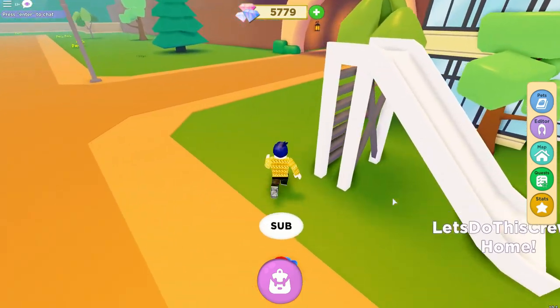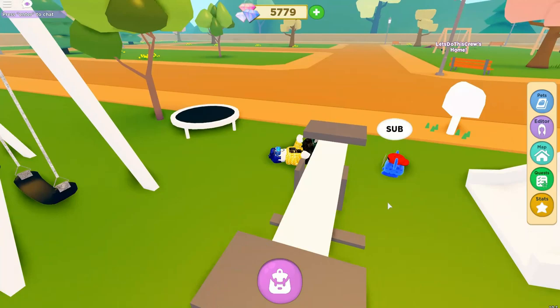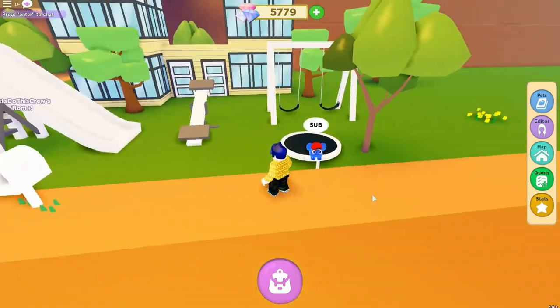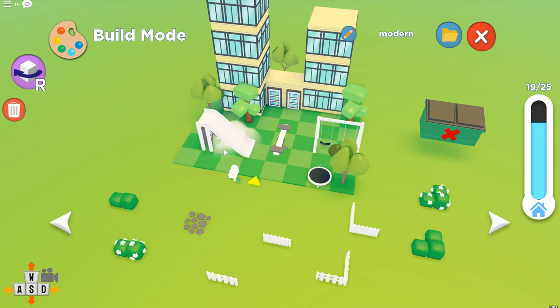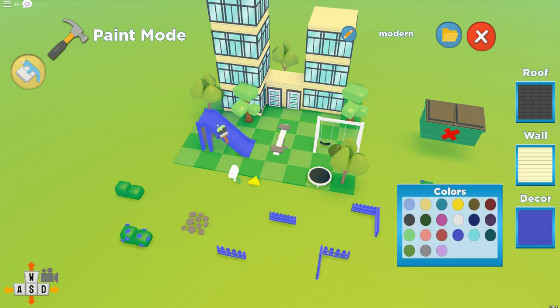We've got our new playground set — let's go up the slide and see what happens. Oh yeah, oof! Slides are awesome, aren't they? So that is the full playground set, but I probably should have just changed the colors because it's all white. So let's go ahead and do that — if I click on one of these I can change the color to green. I kind of want to change the color of the decor. Let's see if that works — yes!